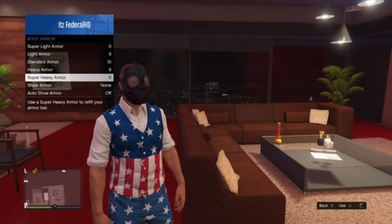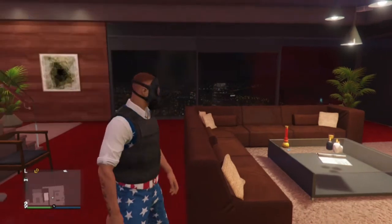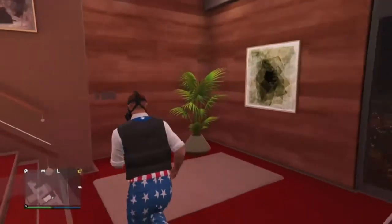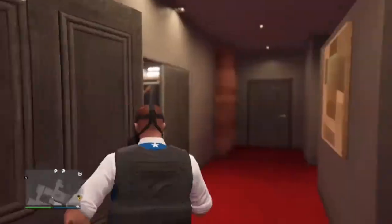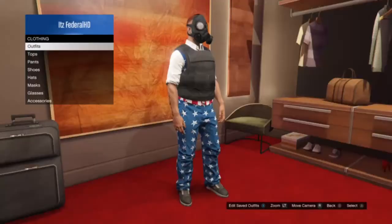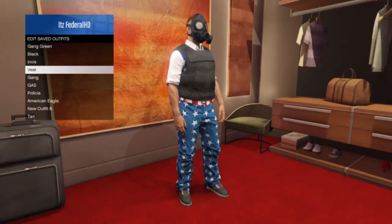Now you're going to put on any one of the shown armors. I'm going to put on the standard. Now you're going to run upstairs and then go save that as the outfit that we already have it under.